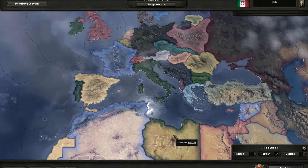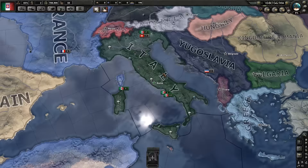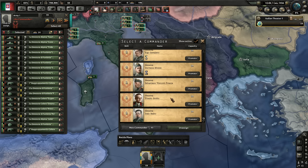What we're going to talk about firstly is the differences between generals and field marshals. The difference between a leader — either general or field marshal — is the amount of divisions they can contain. In this case we have three field marshals and five generals.